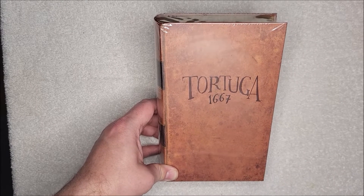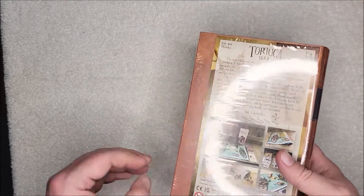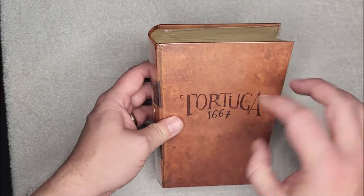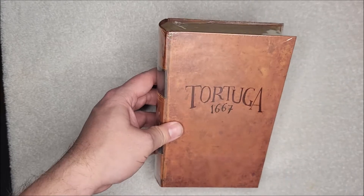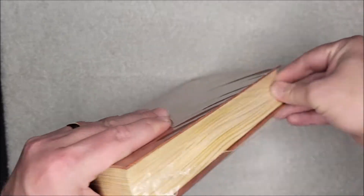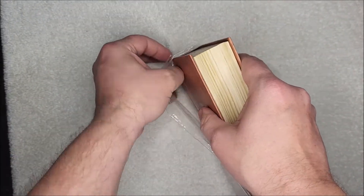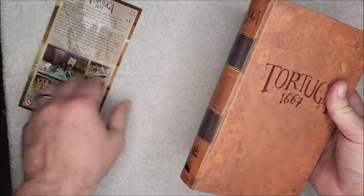Hi everybody, Douglas Weed here again. This time we are going to be opening up another one of the Facade games — this is Tortuga 1667. It has that nice book look, and unlike the other couple of copies, this one has a really nice beige look of an older book, which I think is kind of nice. The strong packaging, just like last time, means these book games are very well protected.